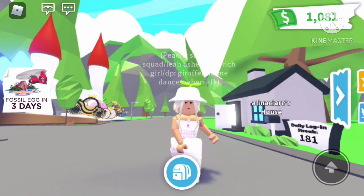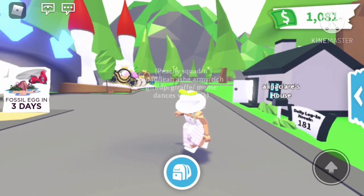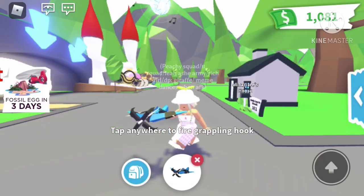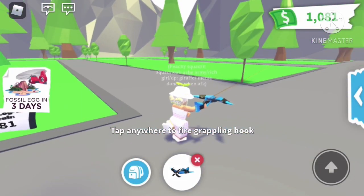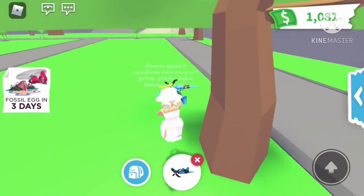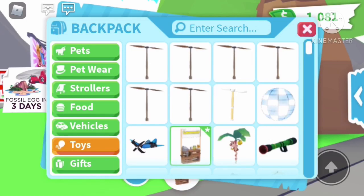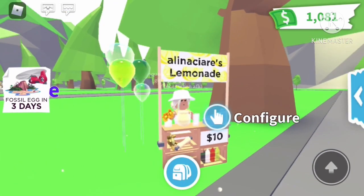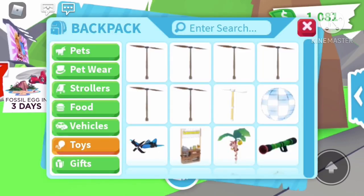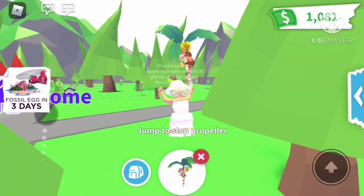Our next toy is a futuristic grapple — you can also get this from Star Wars — and it is 460 stars. I like it because it's big. Our next one is a lemonade stand, which is 50 Robux, and you can get easy money from it from other people.